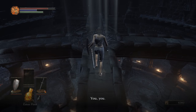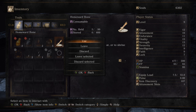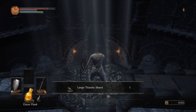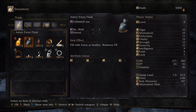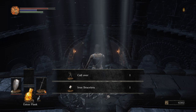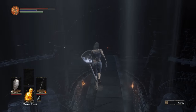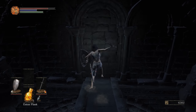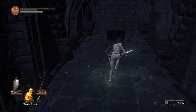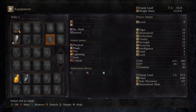This is Pickle Pee Pump-a-Rum — same as Snuggly the Crow in the other games. You can drop items — remember 'leave,' not 'discard' — and he will exchange an item you drop for another item. We'll put a full list of tradeable items in the description. For now, we're going to drop a Homeward Bone and a Firebomb. Dropping a Homeward Bone gets you a gesture, and dropping a Firebomb gets you a Large Titanite Shard, which is key to getting an incredibly powerful weapon very early in the game.